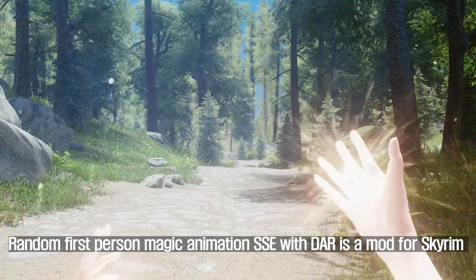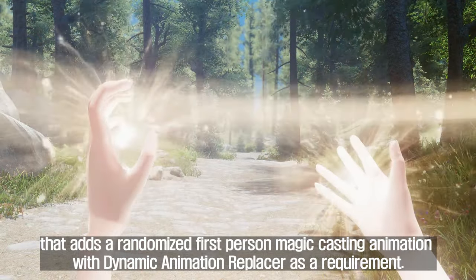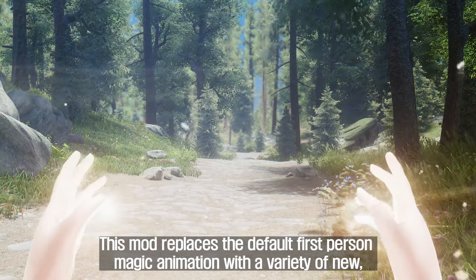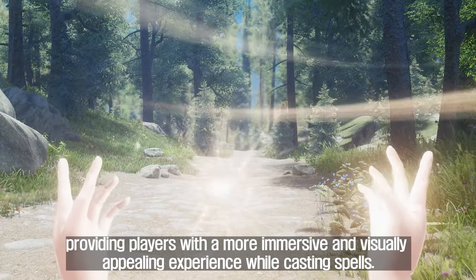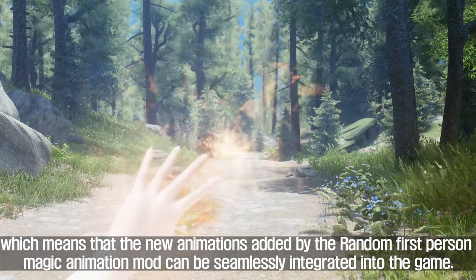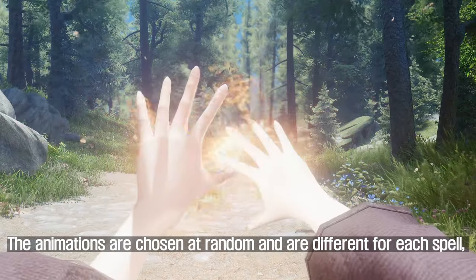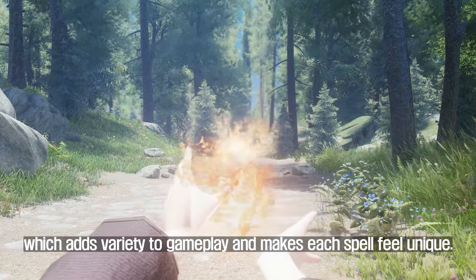Seventh, Random First Person Magic Animation SSE with DAR. This is a mod for Skyrim that adds a randomized first-person magic casting animation, with Dynamic Animation Replacer as a requirement. This mod replaces the default first-person magic animation with a variety of new, randomized animations, providing players with a more immersive and visually appealing experience while casting spells. DAR allows for dynamic replacement of animation files during gameplay, meaning the new animations are seamlessly integrated. The animations are chosen at random and are different for each spell, which adds variety and makes each spell feel unique.